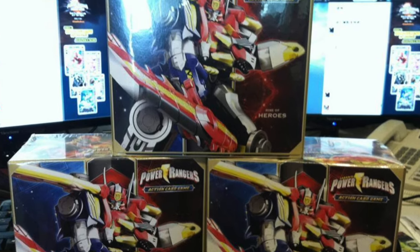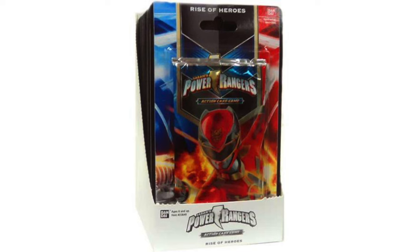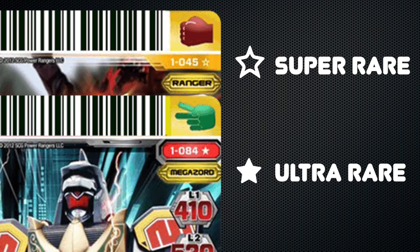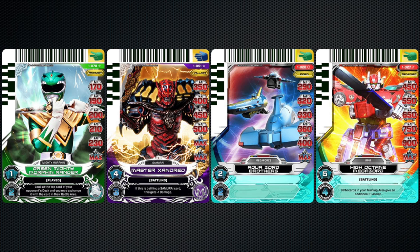While this starter deck always included the same cards, the booster packs did not. These were sold with 10 random cards in each pack, though it was a guarantee to get a number of the different types present in each set, with there being commons and rares designated by the symbol in the corner of the card, and each pack included one special card on the back that was either a Silver Foil Super Rare or a Gold Foil Ultra Rare card. This introduced the different types of playable cards as well: Rangers, Villains, Zords, and Megazords, each with their own purpose to the actual card game.